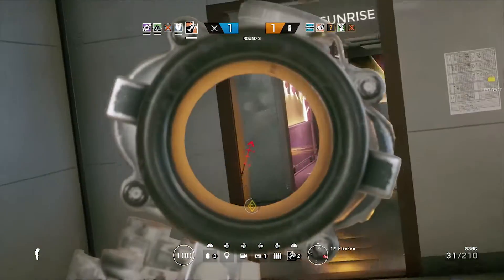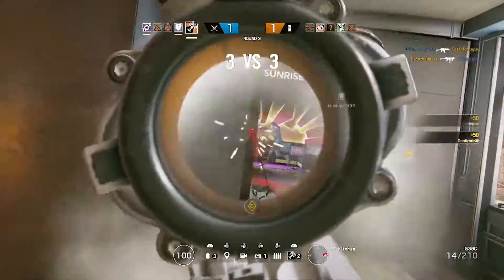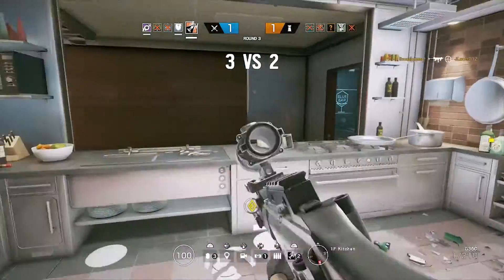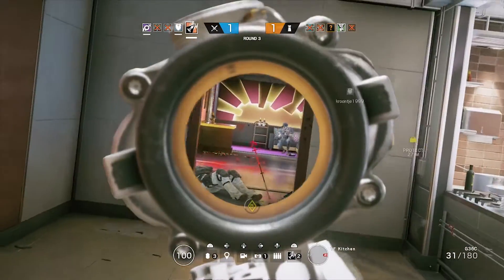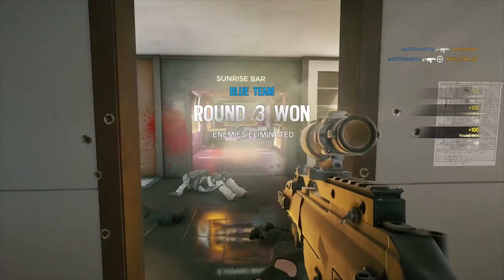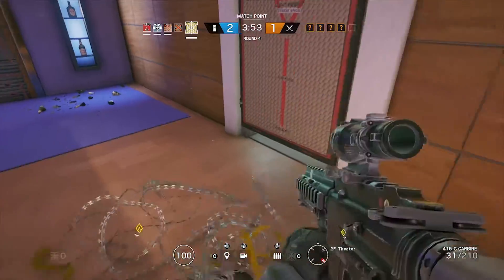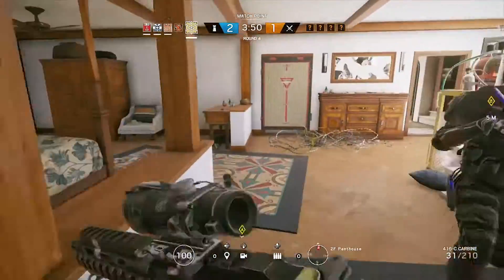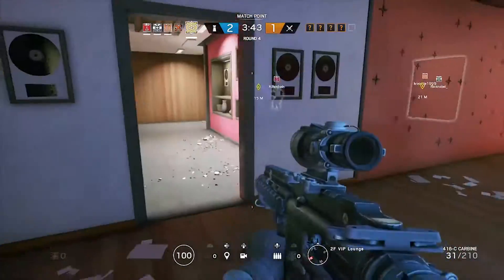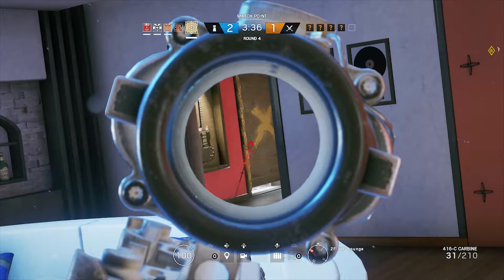The last one is a defensive operator. Pretty much it's an operator who can amplify sound — a two-speed two-armor — and their gadget would be two or three mini microphones that amplify footsteps in a room. They'd also amplify gunshots and operator callouts from the attacking team, like when they throw drones. If your teammates know where you placed them, they can identify the sounds. I'm not sure if it should only be that operator hearing it, the whole defensive team, or everyone on the map.